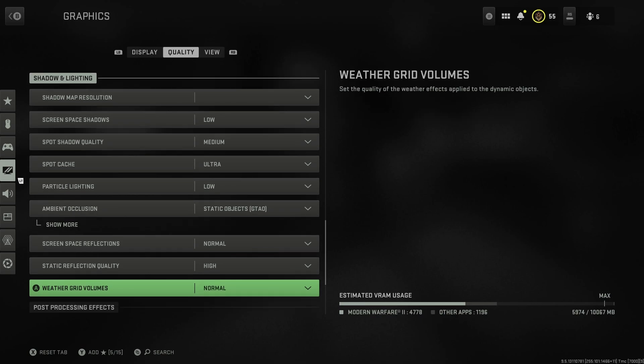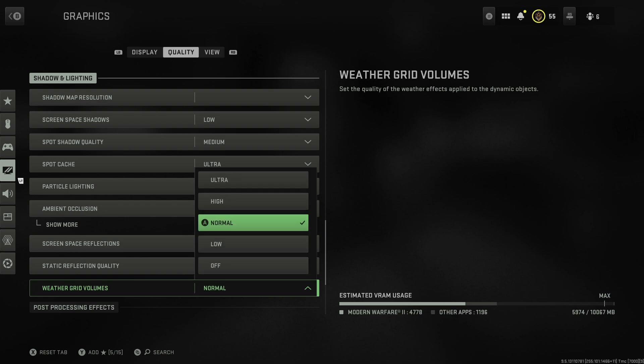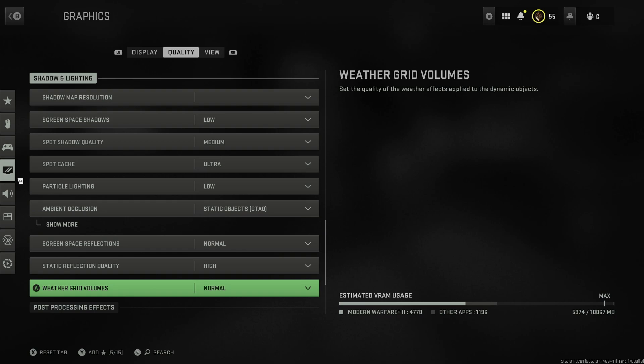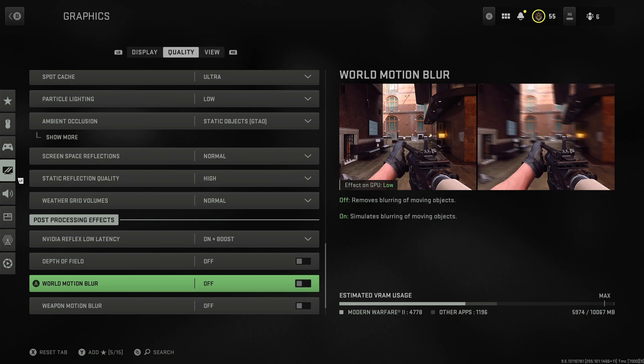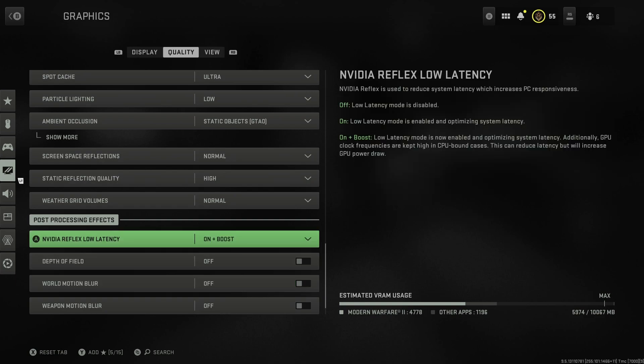Weather grid volumes I've left on normal because weather effects might be interesting in Warzone - though this might be something I turn off if it ends up not being a big deal. For NVIDIA Reflex low latency, if you've got an NVIDIA card I would have this on 'on and boost' - it makes the game feel like there's reduced latency in your controls. Everyone says to turn it on, so I do.